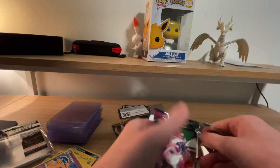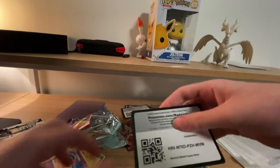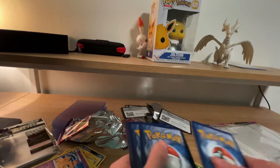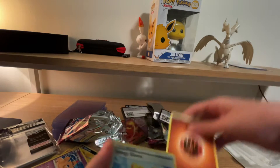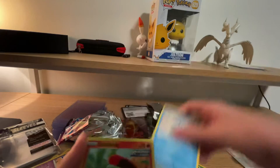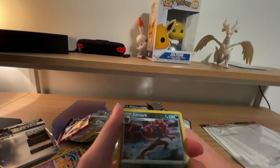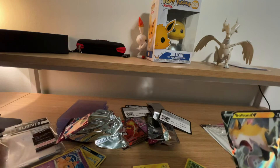Let's see if we can pull another ultra rare card. Oh — I just saw the black code! I think we could get something. There's the code — four to the front. Sizzlipede, Stufful, Cinccino, Pignite, Dork, and Volcanion V — nice! I haven't pulled this V card before.